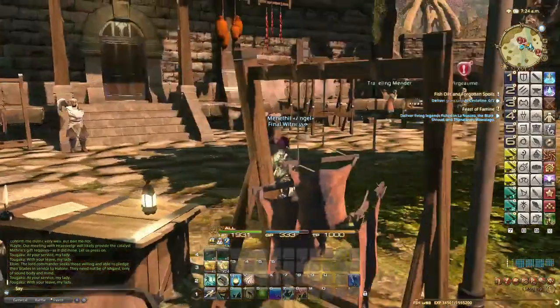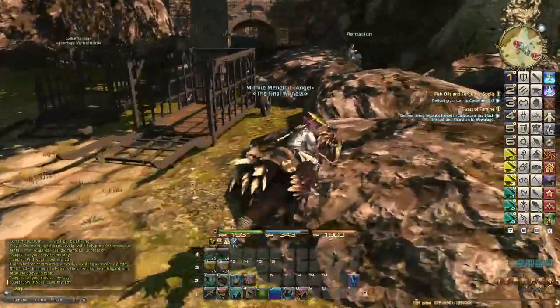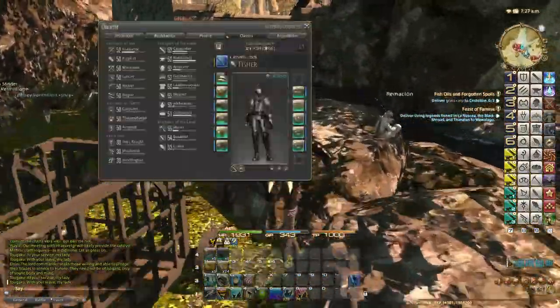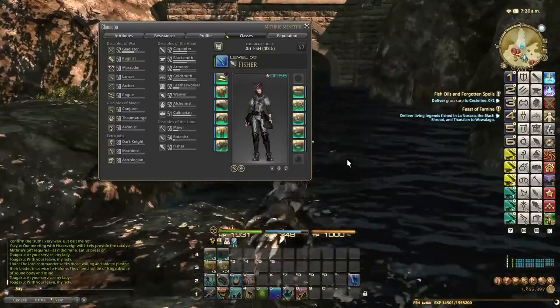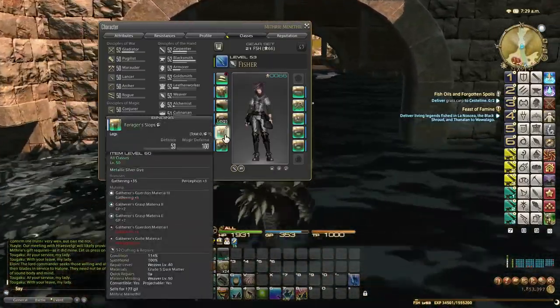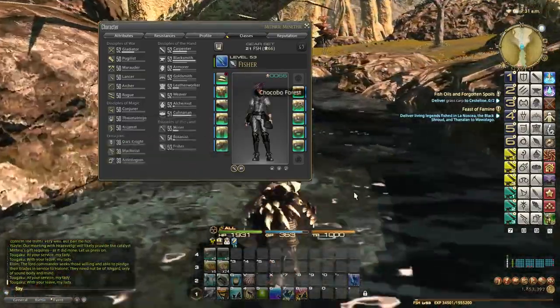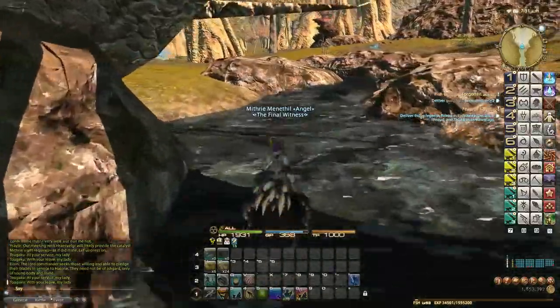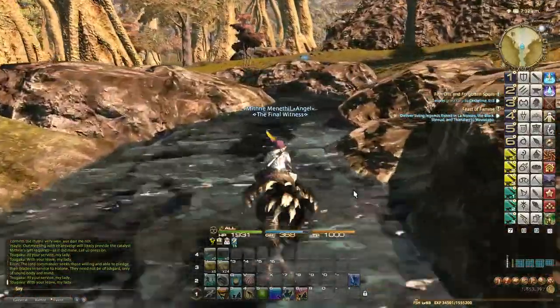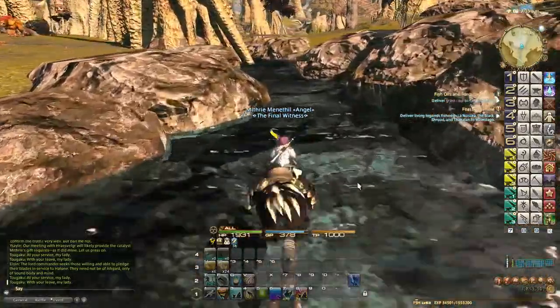On the way, let's just talk a bit more about what I've been doing in terms of gathering. I haven't actually upgraded any of my gear yet because I haven't needed to — I'm in full forager gear. But around level 53, if you've leveled up your crafting to 53 plus, that's about the time when you can start upgrading your gear, and we'll probably start looking at that for crafting.